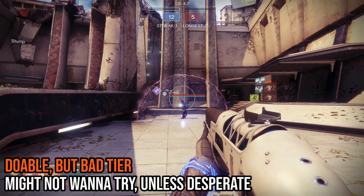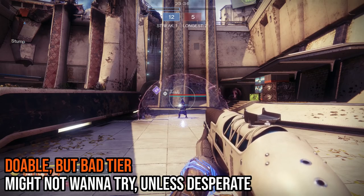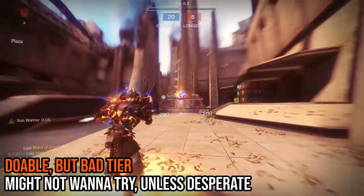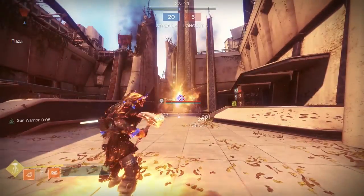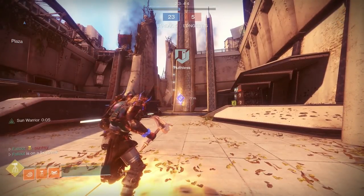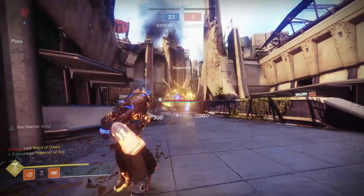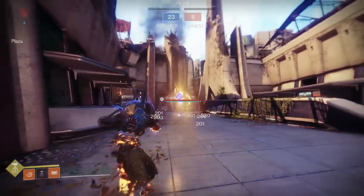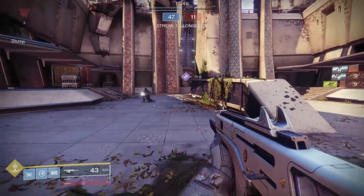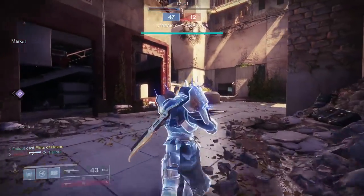Now we come to doable, but kind of bad tier. Here we have options that can break the bubble, but most of the time it's probably just not worth it. Starting off, we have hammer titans — specifically the bottom tree where you can stand in a sunspot. Without a sunspot, you won't have enough hammers to break the bubble. You need to be standing in a sunspot the entire time to extend your super's duration. The problem is you're pretty exposed to enemy fire. Fist of Havoc bottom tree falls into the same camp — shoulder charging isn't strong enough to get the job done, and ground pounding can work, but you're likely going to get killed by the titan in the bubble before anything else happens.